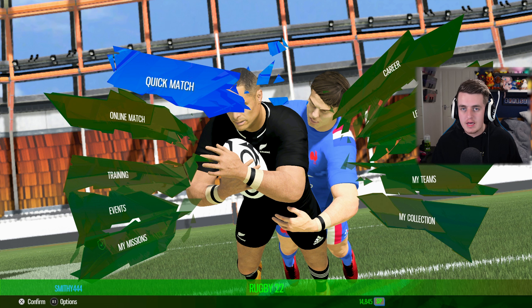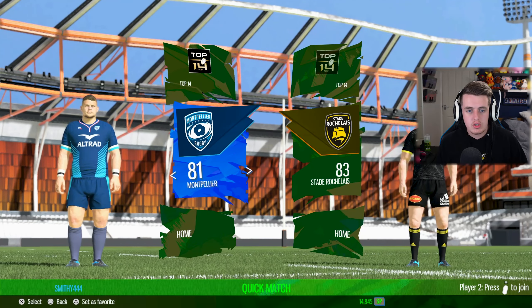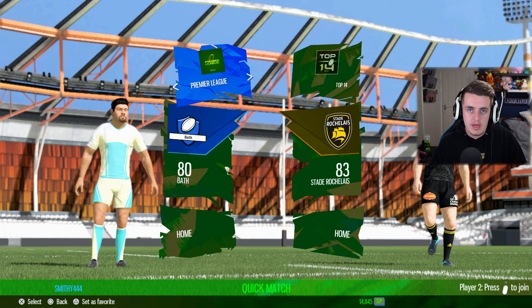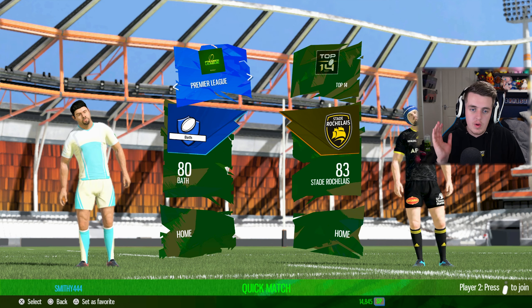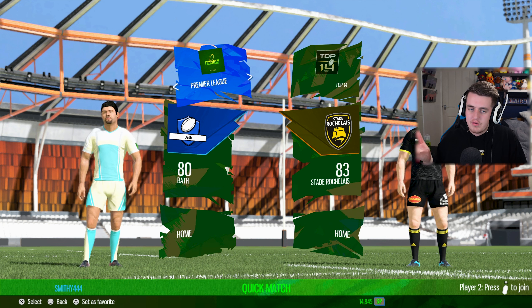A lot of you have been curious about the main differences between Rugby 22 and Rugby Challenge 4. This is the Rugby 22 main menu. In Quick Match, the leagues we have include Top 14 and the Premiership, which is unlicensed. So if you love the Gallagher Premiership and support an English rugby team, unfortunately in Rugby 22 it's not licensed. Rugby Challenge 4 does have that licensing, so if that's a deal breaker, maybe Rugby Challenge 4 is for you.